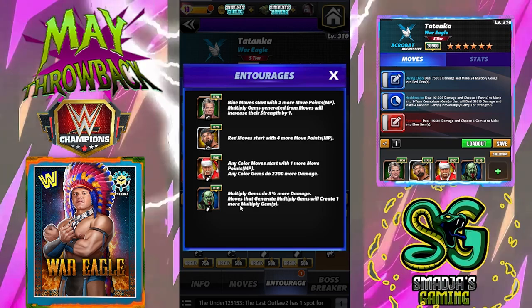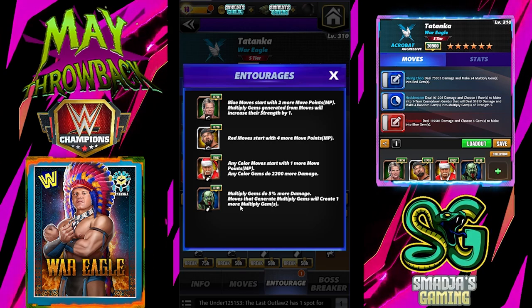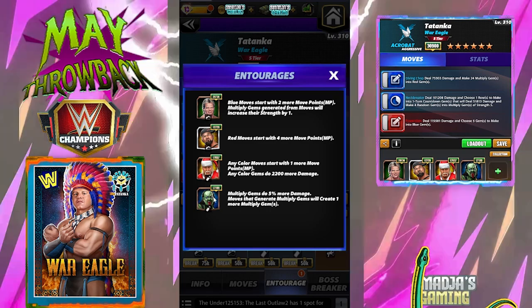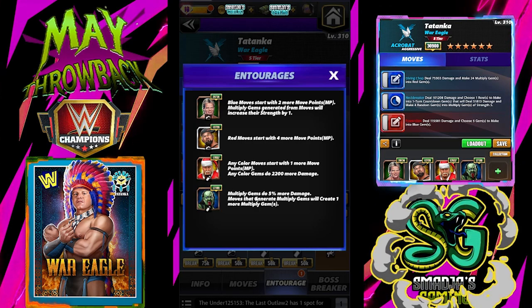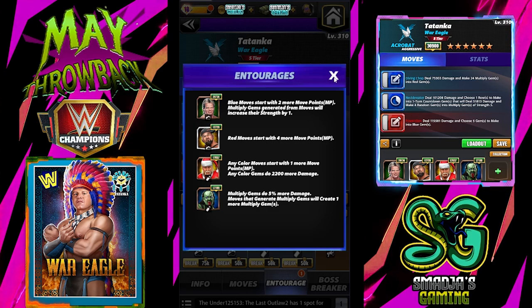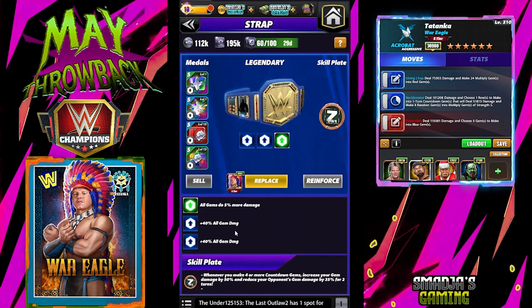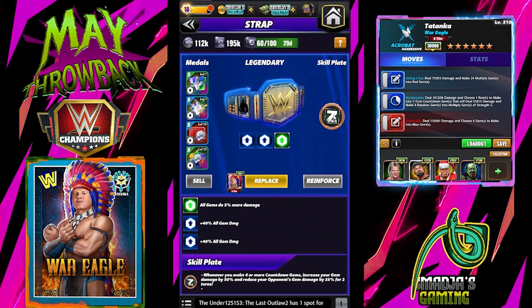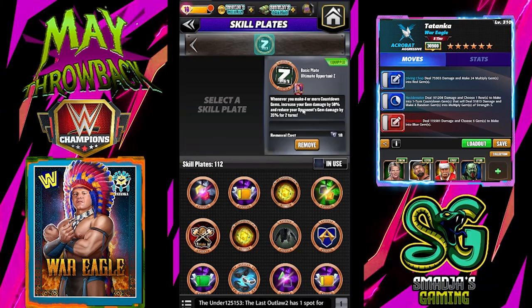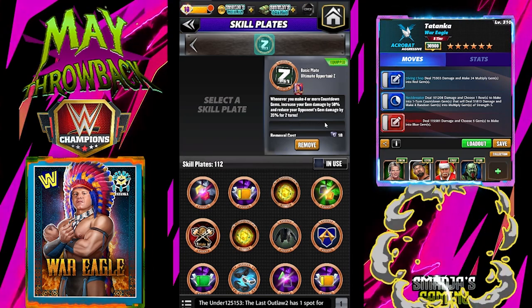And of course, Zombie Undertaker. You can also put The Rock — the most electrifying man in sports entertainment — but I don't have him, so I'm using Zombie Taker. Multiplied gems do 5% more damage, and moves that generate multiplied gems will create 1 more. For the strap on Tatanka, I have Double Fury 2 — plus 80% all gem damage — and the skill plate Zombie 1: whenever you make 4 or more countdown gems, increase your gem damage by 50% and reduce your opponent's gem damage by 35% for 2 turns.